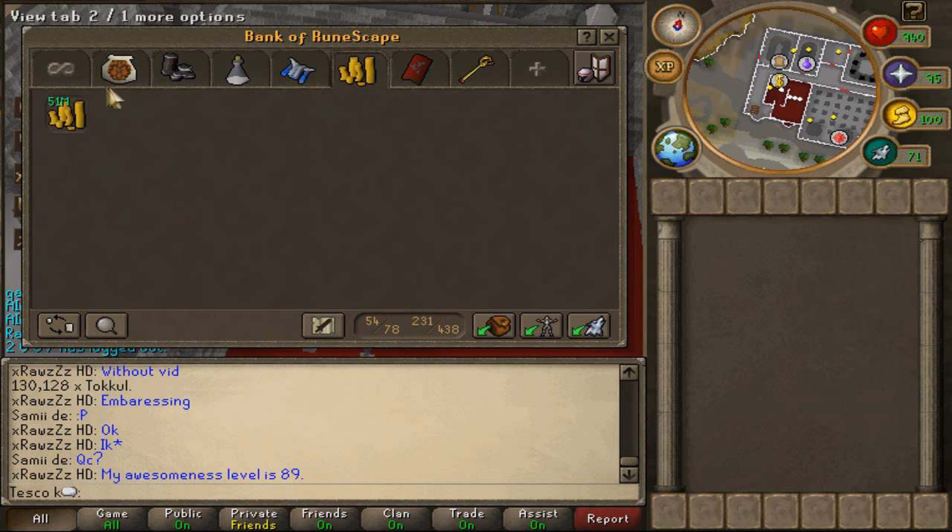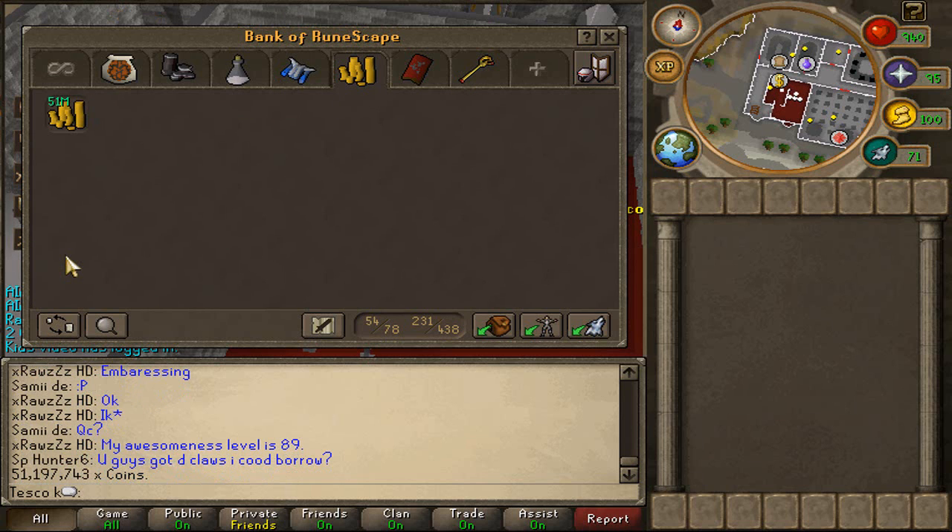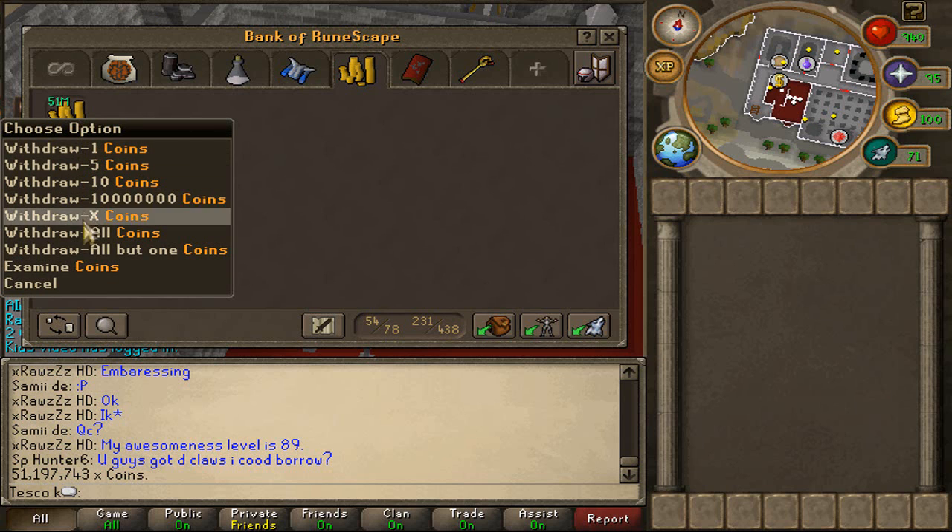Let's leave that tab for last. We've got this tab — 51mil cash. I did have about 60mil a week ago, so that is... well, not a good improvement on that front.